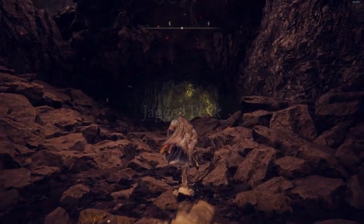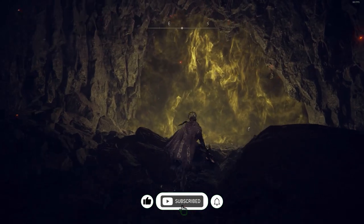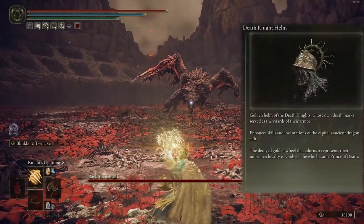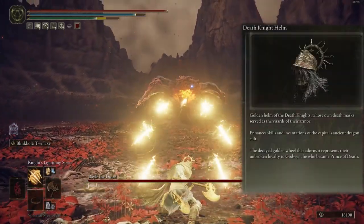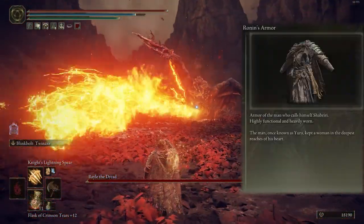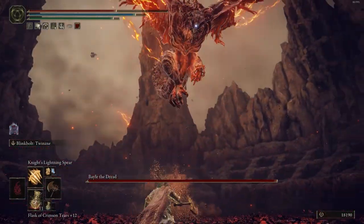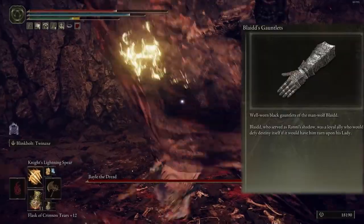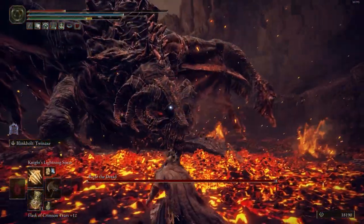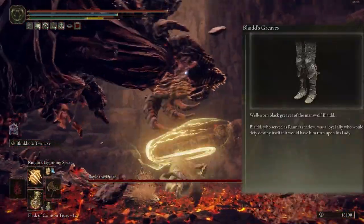Now time to show the armors — and don't forget to subscribe and like. The helmet is Death Knight's Helm for good armor and style. The chest armor is Rune armor because your physical defense goes high. The arms are Blade's Gauntlet, and it's for Ranni's Shadow, the Wolfman — it has good armor with good style. And for legs, I pick Blade's Greaves, and it's like the armor set.